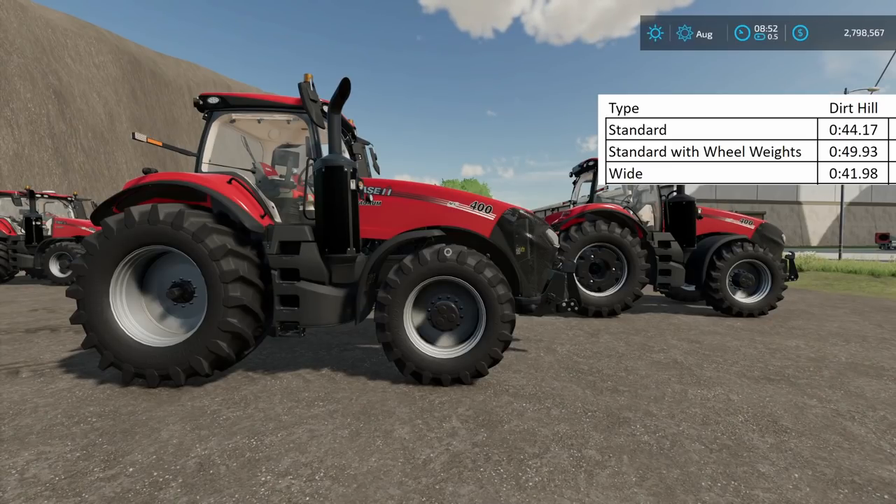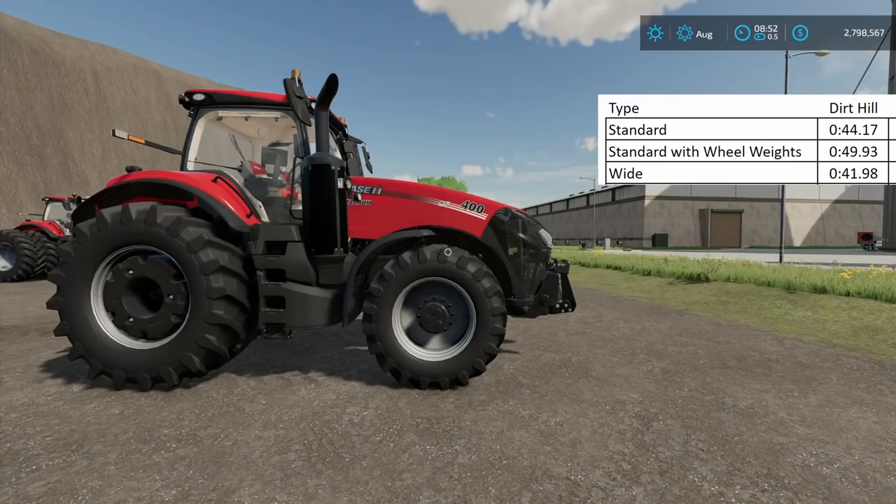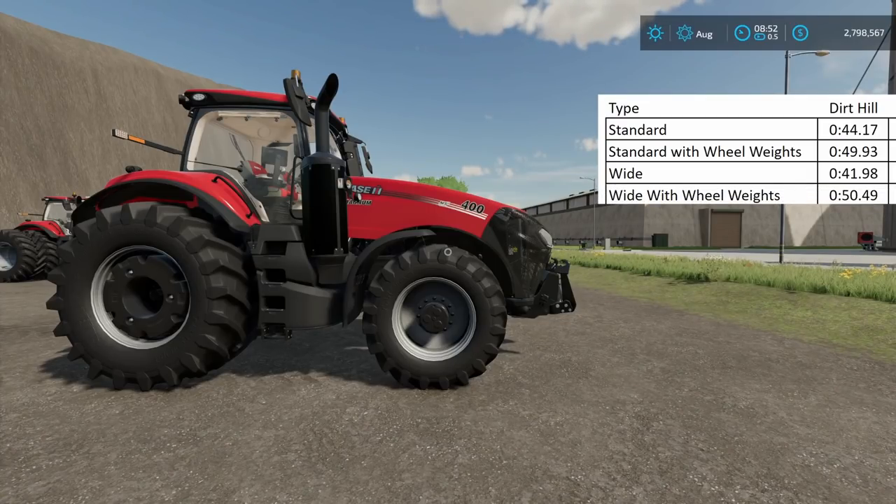Standard with wheel weights came in at 49.93 seconds — a slowdown of almost six seconds compared to standard. I would have thought the extra weight on the back tires digging in would make it faster, but that wasn't the case. I ran this test two different times and got the exact same answer both times. Wide tires with wheel weights were even worse at 50.49 seconds — about eight seconds slower than wide tires alone. I think it's just the extra weight on the rear of the tractor causing the slowdown.